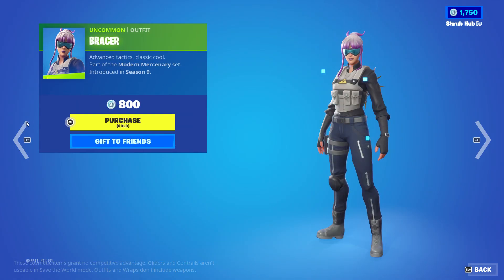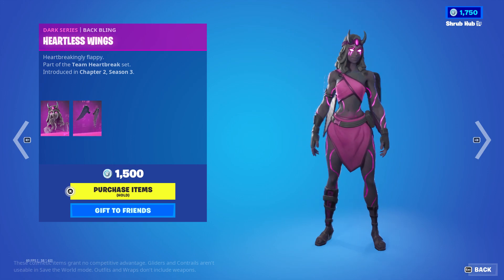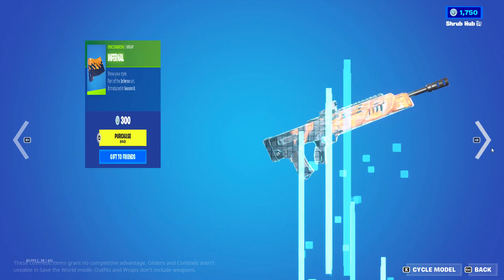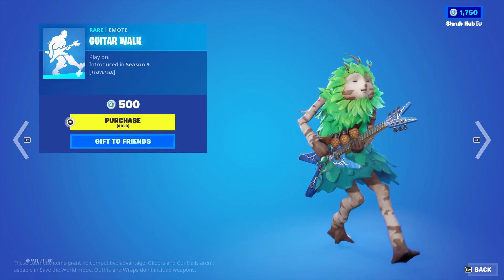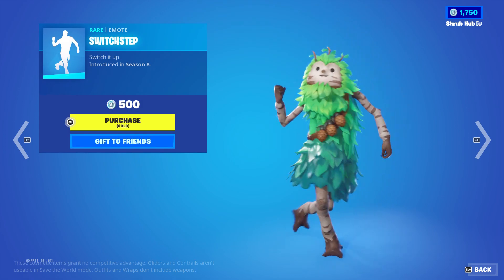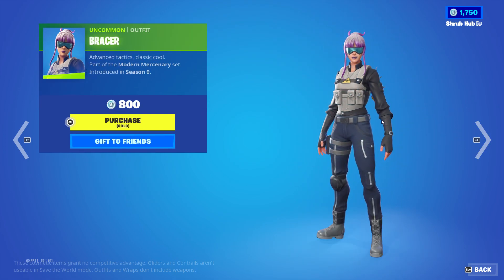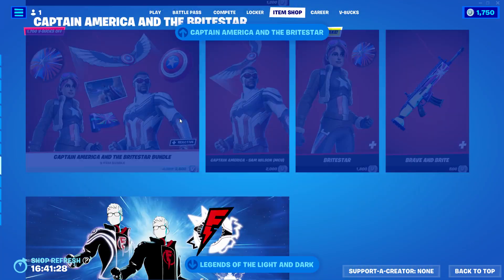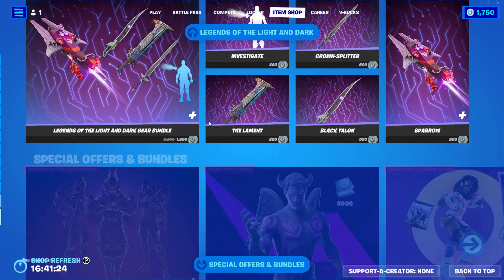There's also the Bracer Sting from Season 9, Dark Heart from Chapter 2 Season 3 with the Houtless Wind Back Bling, the Inferno Rat from Season 8, Tile Walk from Season 9, Switch Step from Season 8, and T-Pose from Season 6. And we've also still got the Crush Pack, Captain America, Flight's Power and Destiny.